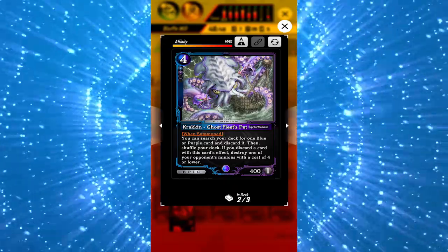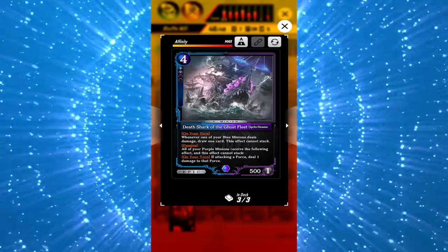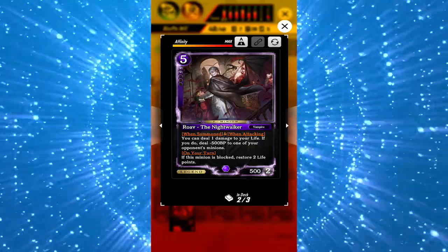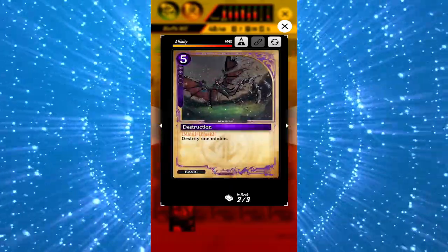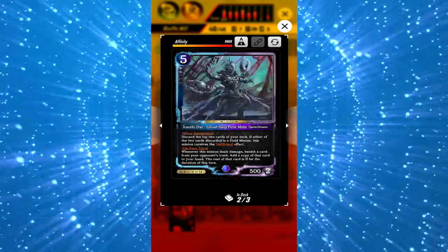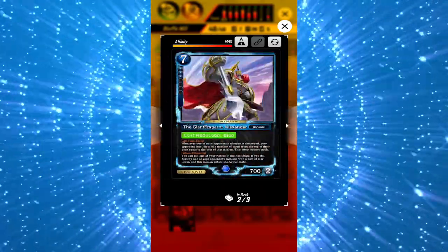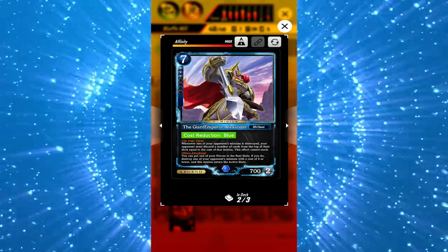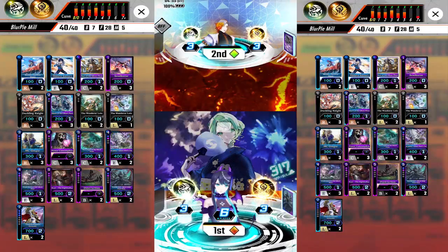Two Kraken to summon either Gengar or Death Shark, two Death Shark to pressure opponent and draw power, two Rolf the Vampire to weaken your opponent's minion and heal if blocked, two Destruction, two of the new card Santi Die — I really love this dude — and lastly two Alexander. I was running three but I think that's too much and it bricks your hand. That's about it for the deck rundown, let's go to the replays.